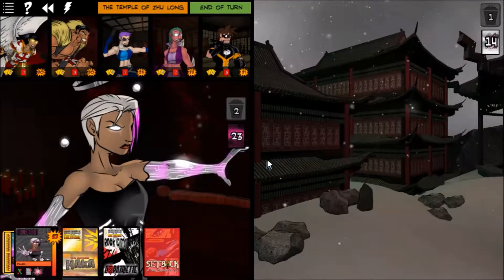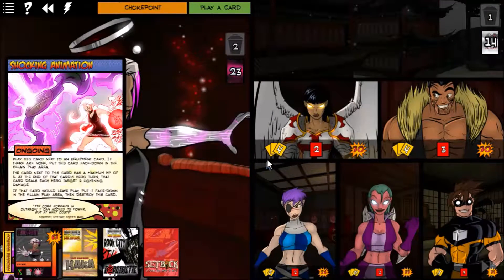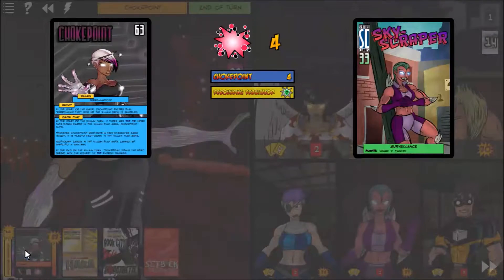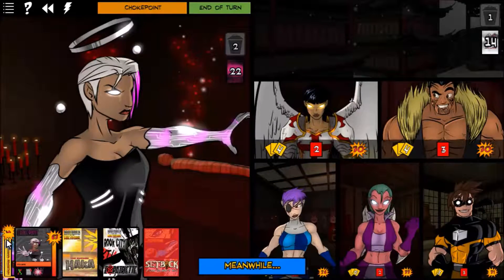We're not going to do anything and let that get away. Haka gets to draw a card because of Dominion. He drew a Shocking Animation: play this card next to an equipment card — if there are none in play, put this card face down in the villain area.